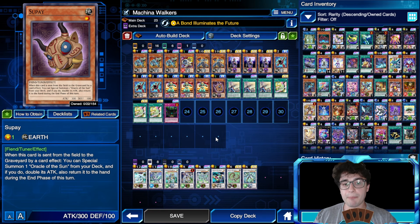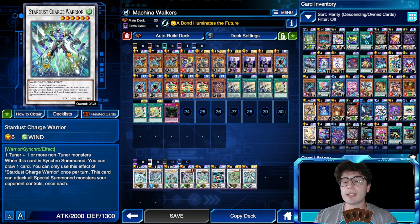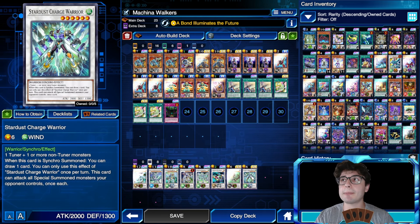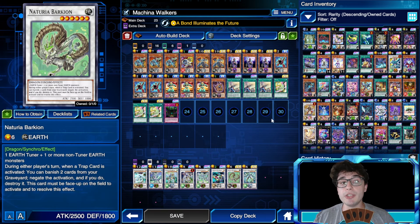For the level six Synchro, we have two choices in our extra deck for the Supai combo. We have Stardust Charge Warrior, which can be a nice plus-one because you summon it and draw a card. But usually you want to go into Naturia Barkion, especially starting from this month when a lot of people are going to play tons of back rows. Summon Barkion and as long as you have cards in your graveyard to banish, you can negate trap cards — and it's not once per turn, so you can keep negating as long as you can fill the graveyard.